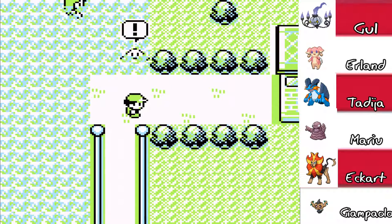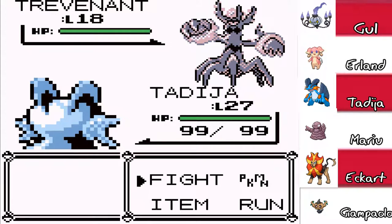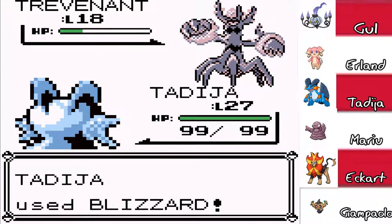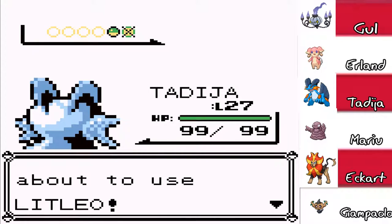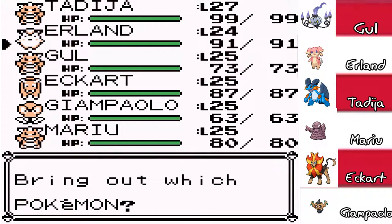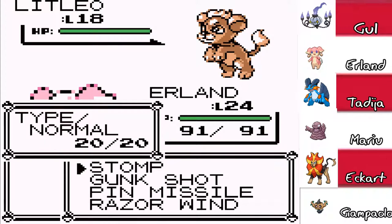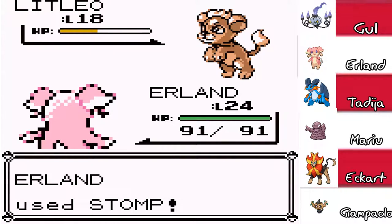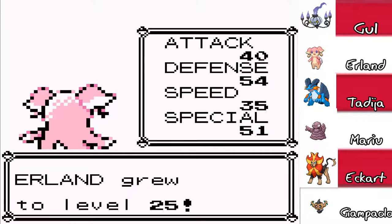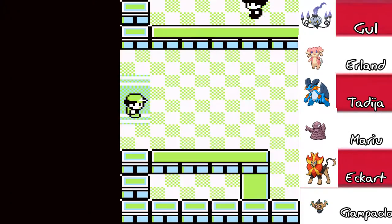Agatha — oh that's Trevenant. You are a hack lord, you are a hacking motherf***er. I hate your hacks. Oh my god Tadija almost has 100 health — that'd be so helpful if I had more life. Litleo — we're gonna switch into Erlend; Erlend deserves the experience. Just stomp on your face — missed the Takedown and it's over. That was a lot longer than I expected. Okay so we're almost at the Snorlax.